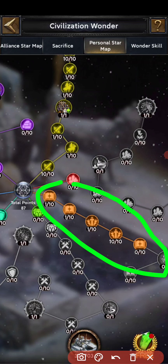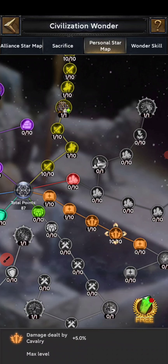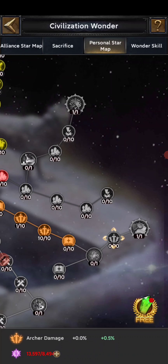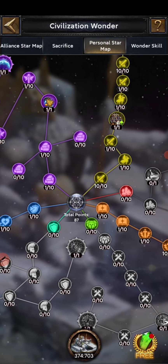After putting one point each for those two or three skills, focus on the orange line because it gives you damage. I use cavalry for offense, so I put points here up to cavalry damage, which gives 5% cavalry damage per 10 points placed. If you also want archer damage, go for that node after completing the cavalry damage section.